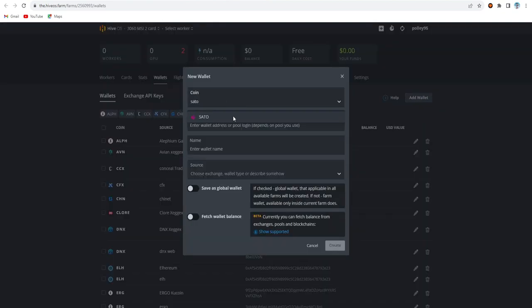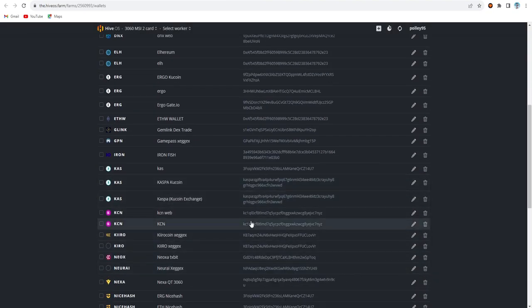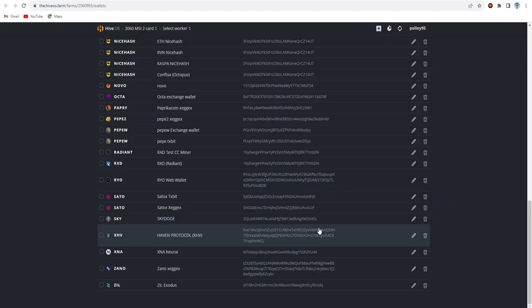In HiveOS, Satox is available - just click on Satox and copy your wallet address. I'm using the ZX wallet for testing purposes, so I choose the ZX wallet, paste the address, set the name as 'satox-zx' for reference so I know which one I'm using, and create the wallet. The same settings apply for the Textbit wallet as well.